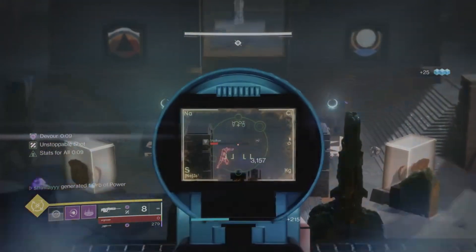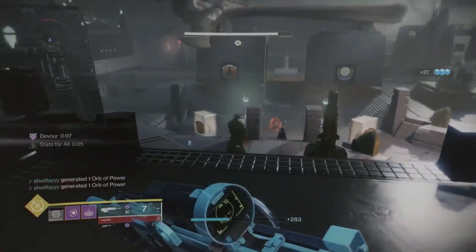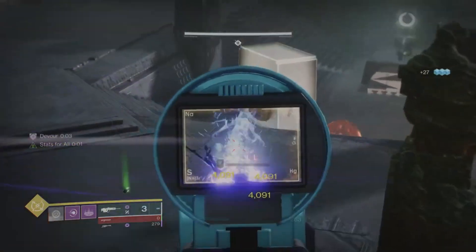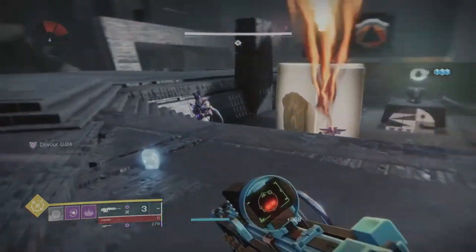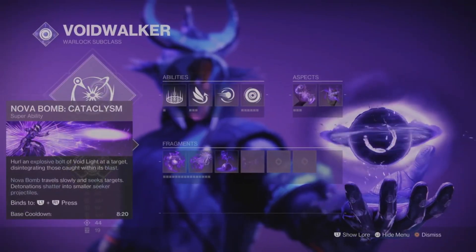At the beginning of the Witch Queen last year we got Void 3.0, which really changed the game and made void as relevant as ever. Even to this day there are so many possibilities and void is still really powerful if you put your build together correctly. Let's take a look at our subclass aspects and fragments.